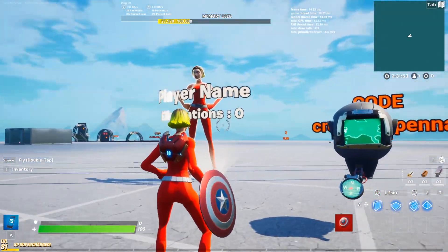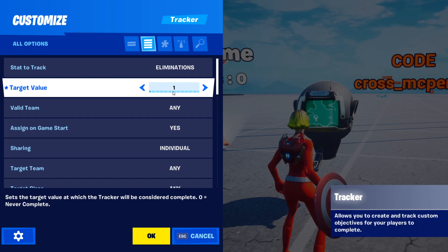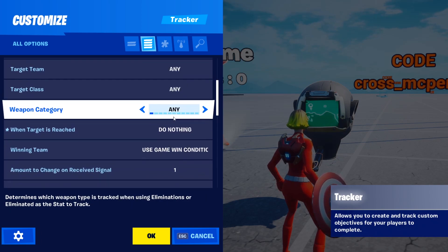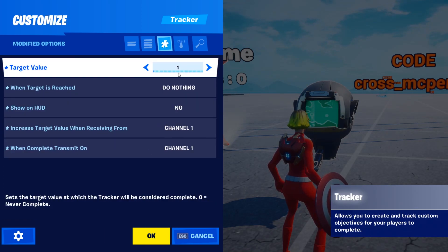Now we need to link it to a tracker to make it work the way we want. The tracker is also easy to set up. All you need to do is set it to track elimination, set target value to 1, assign on game start yes, sharing individual when target reached to nothing, show on HUD no, and when completed transmit on channel 1 and increase target value on channel 1.